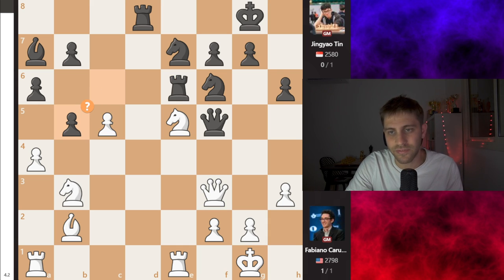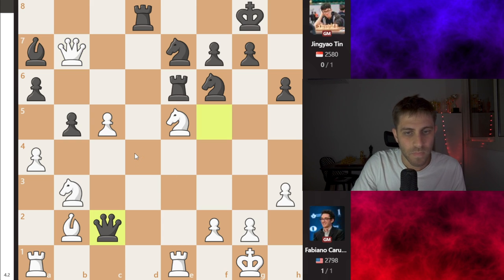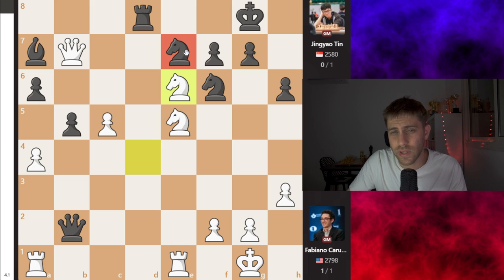He played the move cxb5. And now Queen takes b7 — that's it. The bishop on a7 is a bad piece. Knight d4 is a threat. What can black play? Queen c2 was played, and now Knight to d4 — brilliant move by white. Queen takes c5 was played. After Queen takes b2, just Knight takes c6 — this knight on e7 is under attack, and the bishop on a7 — the game is just lost for black. So Knight d4 was played, Queen takes c5, Knight takes c6.